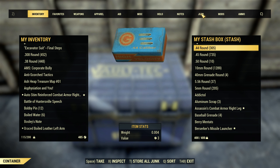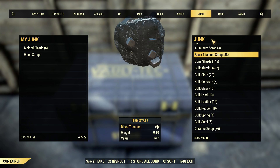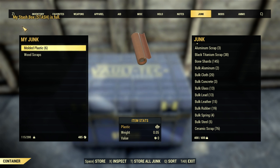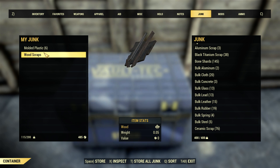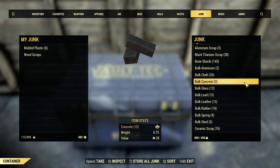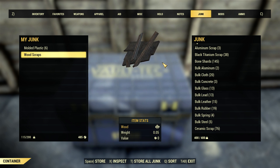To prepare for the video, I have completely filled up my stash — definitely not a difficult task in this game. 400 to 400. Just to show you that it is completely full, I've got some wood scraps here which weigh 0.05, and if I try to store those in the stash, it will say my stash is full. I also have six molded plastic in my inventory because we're going to be doing some bulk crafting, and I don't want to take any resources out of my stash. It will use the resources out of my inventory first, so when I'm crafting those bulk resources, it won't take plastic out of my stash and alter the weight at all.